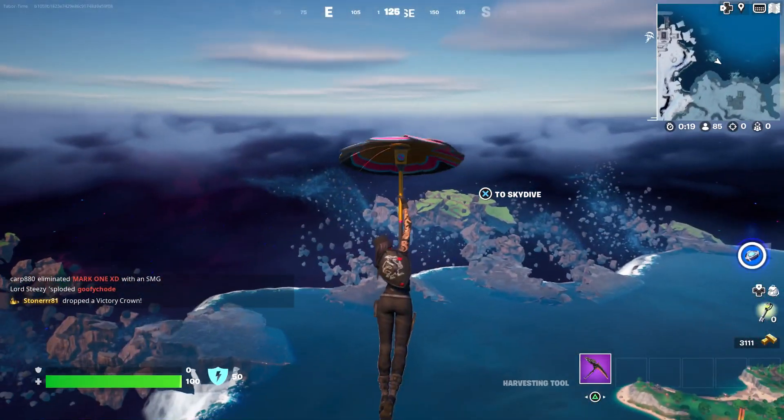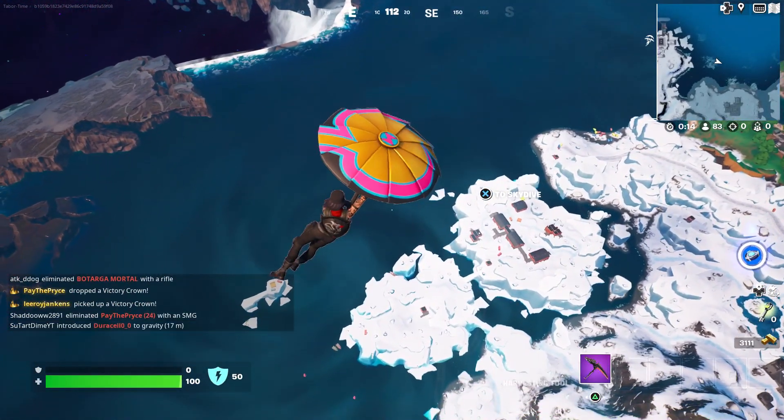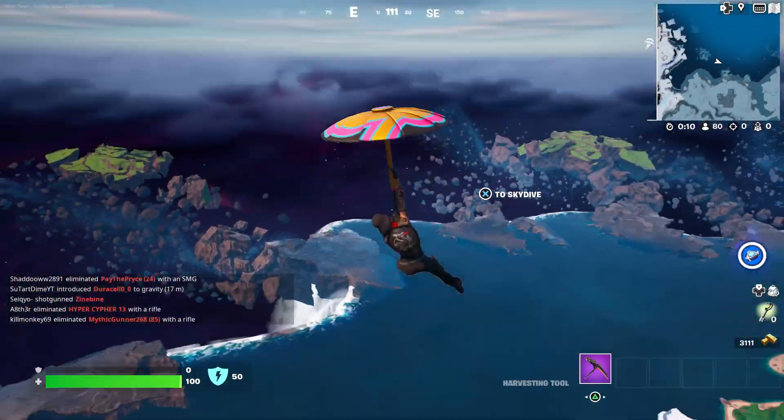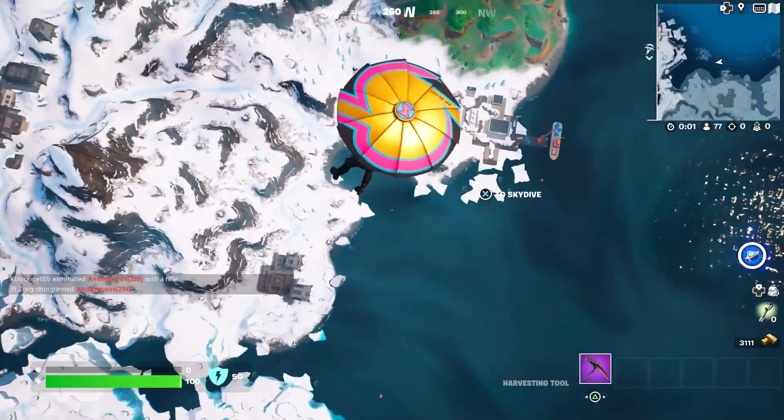How about the underside? Yeah, seems like an okay glider. How about a contrail? No, nothing — backwards, left and right — so it's not the best. I'll be 100% honest: there's nothing really unique about it other than the brand logo and the color scheme.